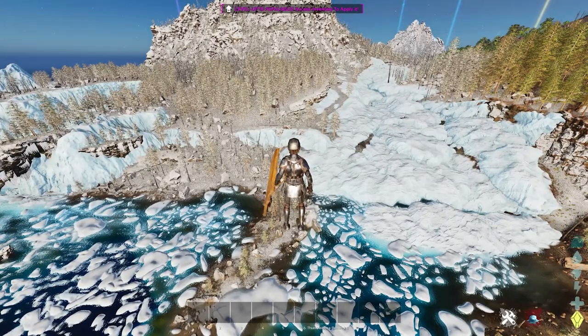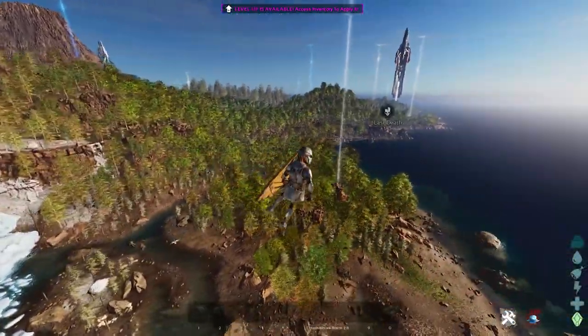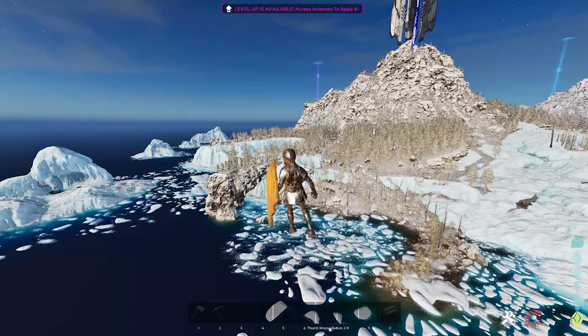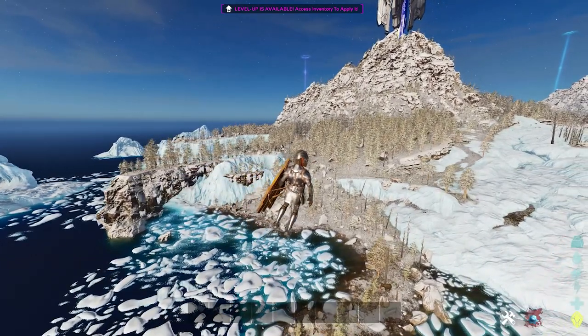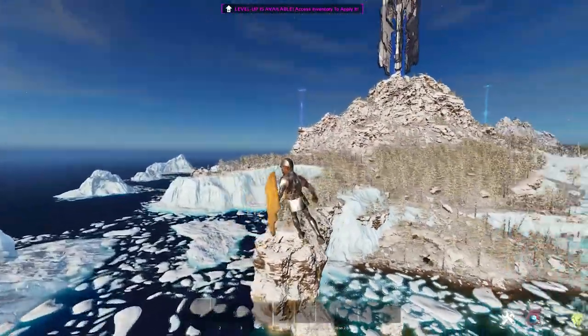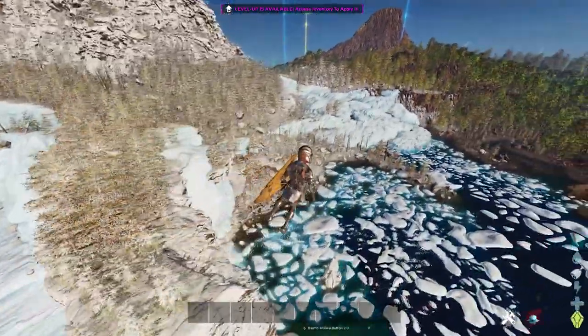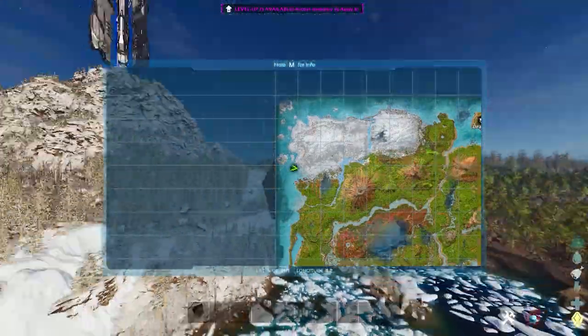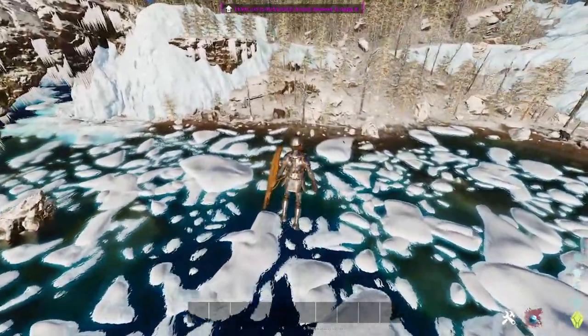Alrighty boys, we're back over on Ark Survival Ascended and I've seen a lot of people kind of struggling to build up over here and I don't really blame you. This is so much different from the classic Ark experience we've had in the past few years where resources are really easy. In the island, there's not a ton of resources, but I think the best place is going to be over here in the snow for you to find the stuff that you need to build turrets quickly. So we're just going to go around and show you where it is right now.